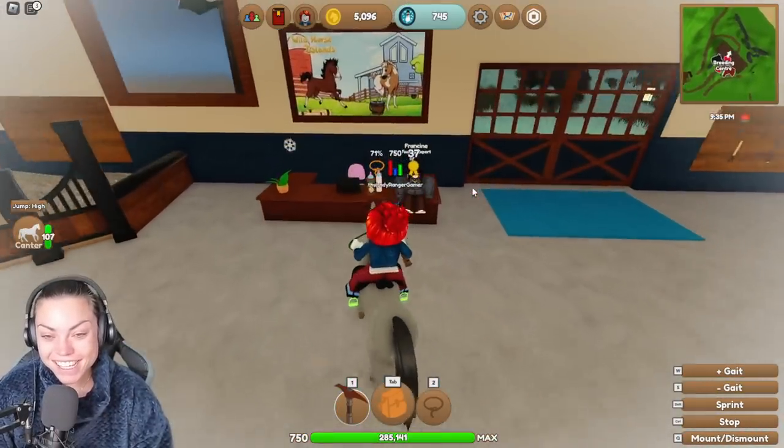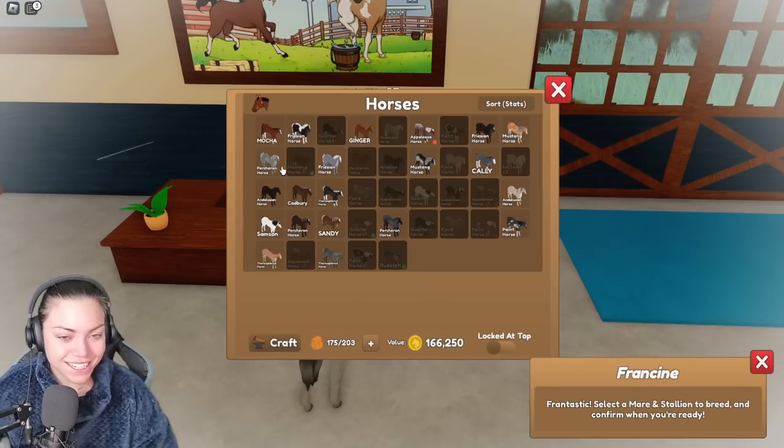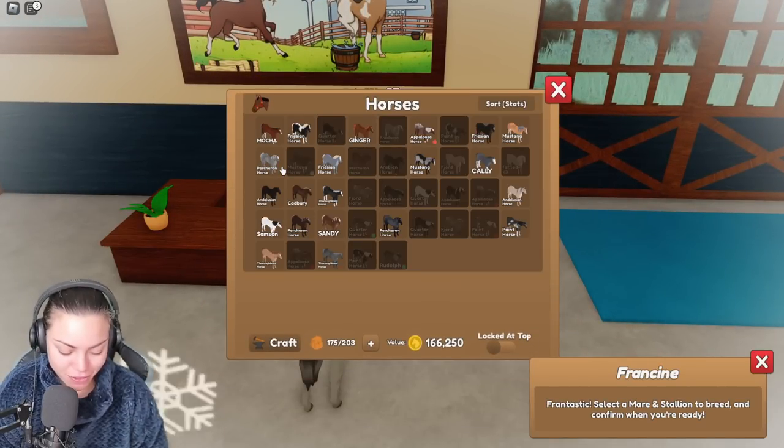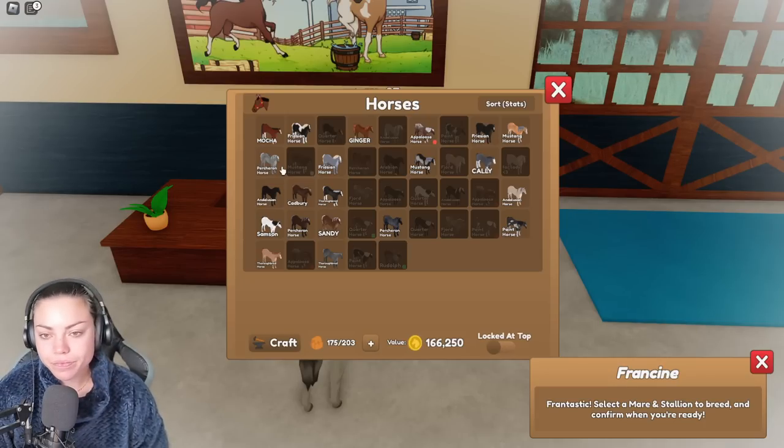Okay, I'd like a foal! The combination — I just read it but I've got the memory of a goldfish. I hope I still have the colors right. We need a buckskin plus dapple bay. Okay, buckskin — I don't have a buckskin right now.